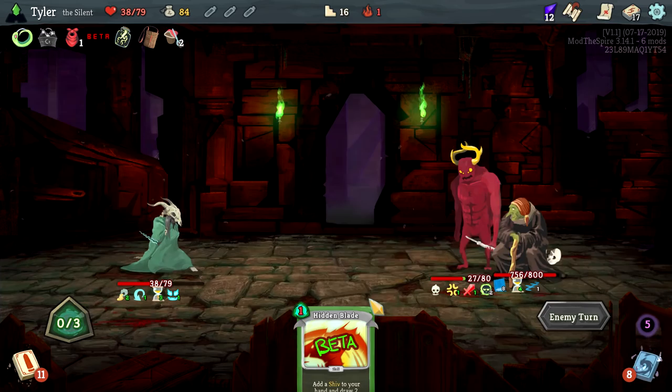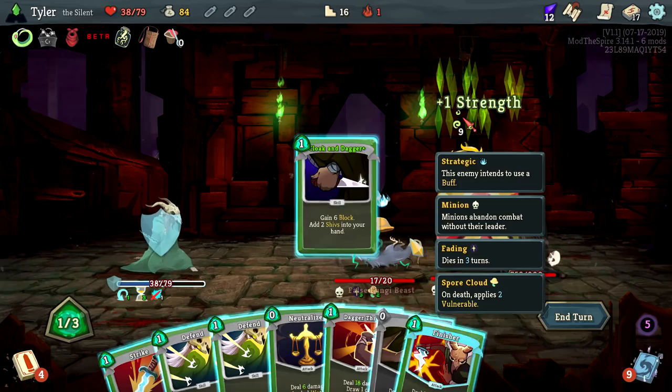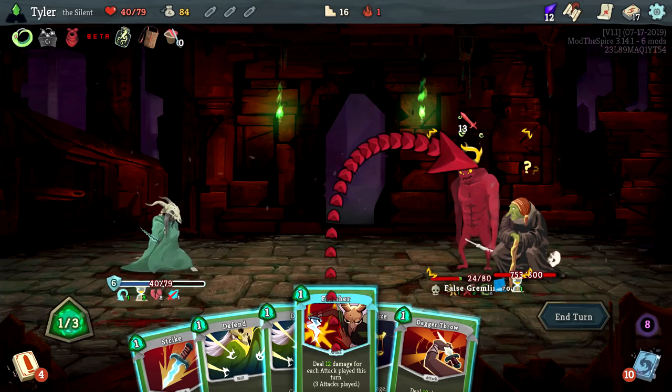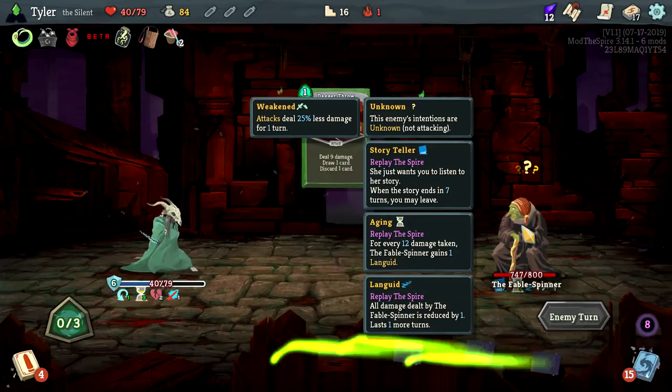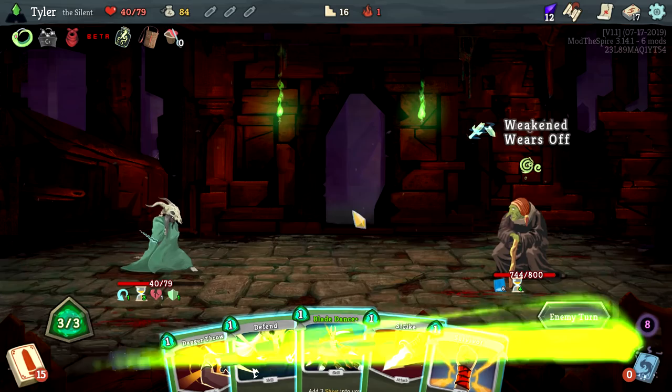Hidden Blade next turn — we got Phantasmal so we're going all in. Please anger the mushrooms — this is where things get a little sketchy but I'm okay with it. Add a Shiv — baby, now we're in business! Smack, smack, smack, and then probably wipe you. Retain Dagger Throw — she will die in seven turns. Let's gain a dexterity, I think that's a little bit better than the other options.